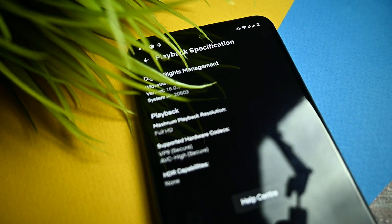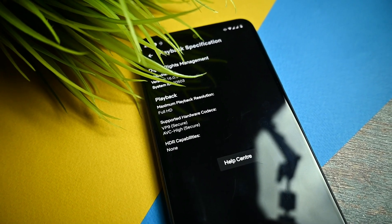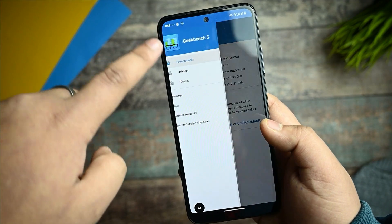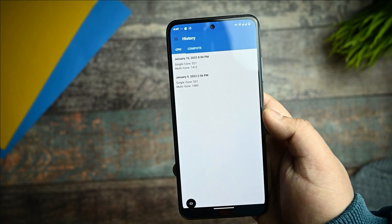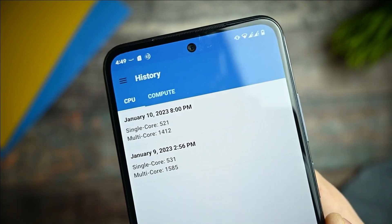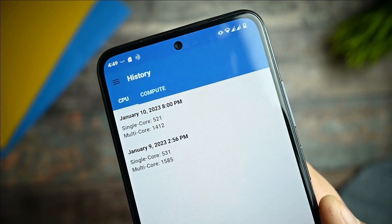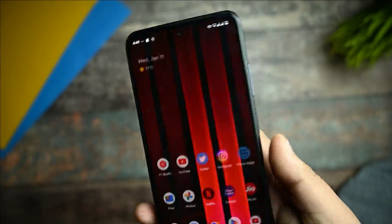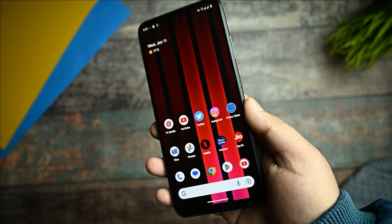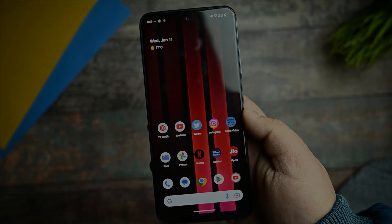For those asking about Widevine, we are getting L1 security level, and Netflix works fine too, so don't worry about not getting L1. These were the Geekbench scores — you can see the single-core and multi-core results, and you won't get any issues. That's all for this ROM review — we'll see you in upcoming videos. Thanks for watching, keep subscribing, keep liking — bye bye!